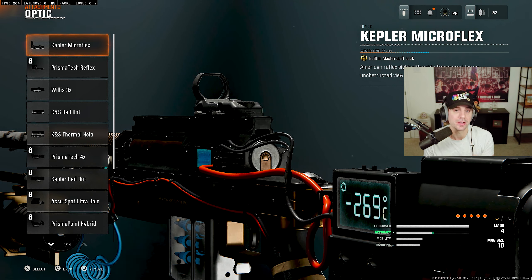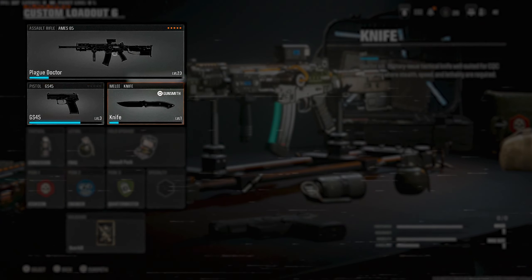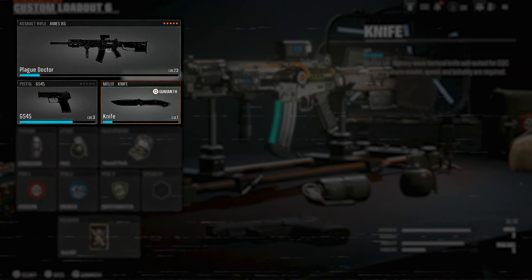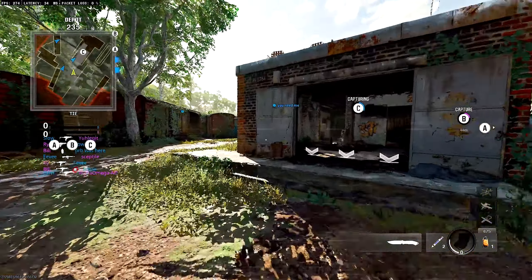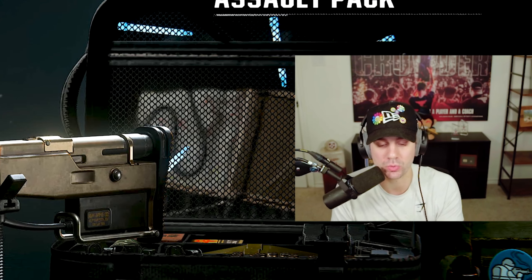Something else new in Black Ops 6: your class has a melee knife, a pistol, and an assault rifle. Unlike previous Call of Duty titles where you had to equip a combat knife, in this game you always have a knife equipped. When your knife is out, you have unlimited tactical sprint forever on the map — same as in Warzone. To pull it out, just hold down your melee button off spawn and you'll immediately pull out your knife for faster movement.